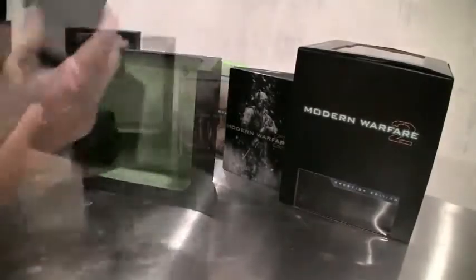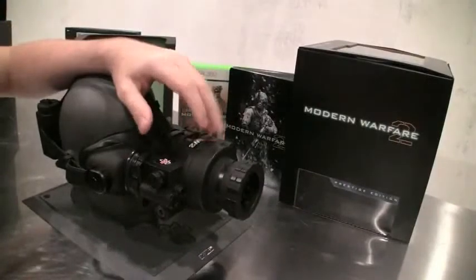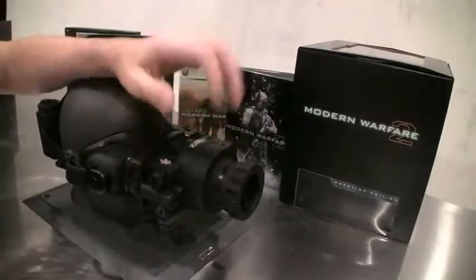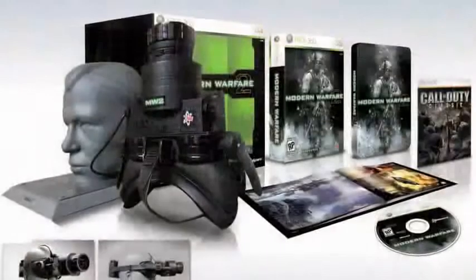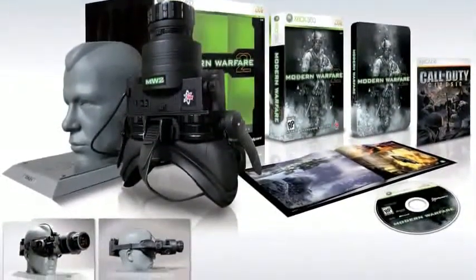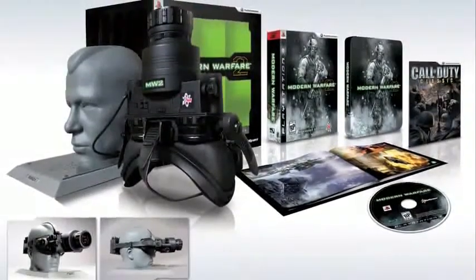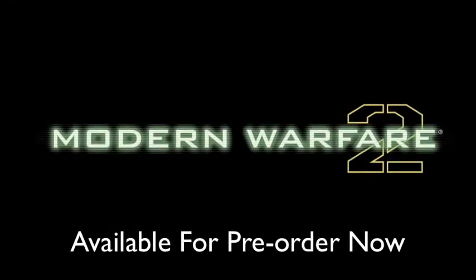Not only can you have fun with them though — if you want to display them in your home and office when you're not using them, even better. We got the custom Soap McTavish sculpted head that you can use as a stand for your night vision goggles. Stick them on there, made custom just for these. Put it in your office, put it in your game room — whatever you want to do. Stick them on there, take them off, go use them at night. Awesome.